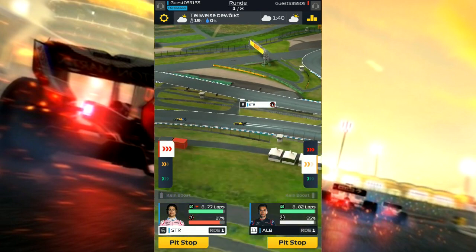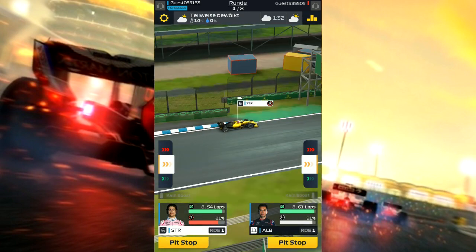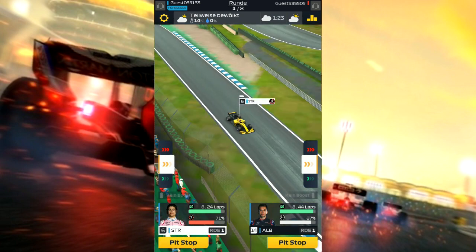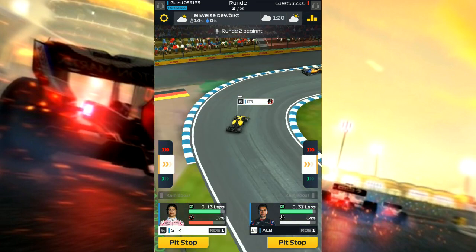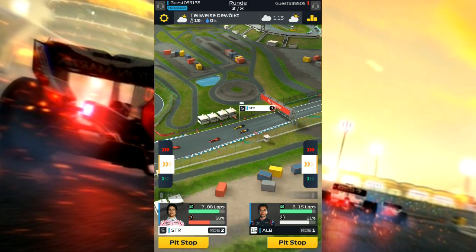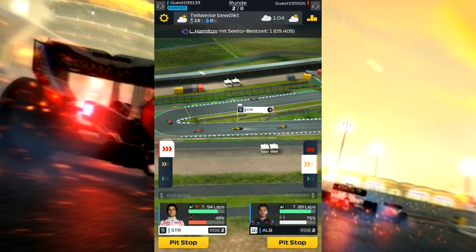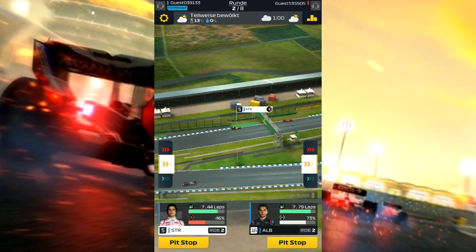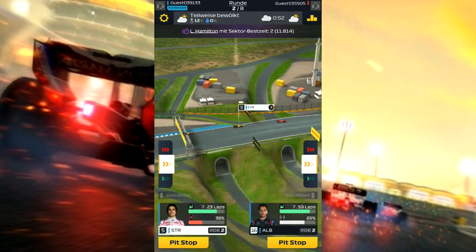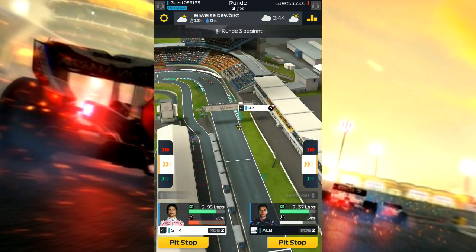Hier kann ich jetzt eingreifen, wenn ich möchte, dass er einfach ein bisschen mehr Gas gibt – Stroll zum Beispiel, weil der besser positioniert ist und die weichen Reifen hat, darf der erstmal voll attackieren. Das Team habe ich übrigens selbst designt – diese Farbe kann man zusammenstellen aus verschiedenen Assets und Farben, zweimal gelb und einmal schwarz. Stroll überholt den McLaren und kommt auf die 5 vor, verbremst sich aber ordentlich. Nur noch bei 40% – die Soft-Reifen gehen ganz schön in die Wicken.